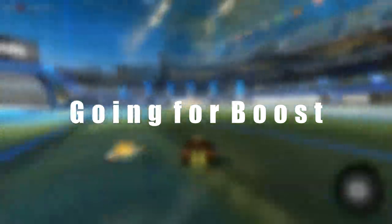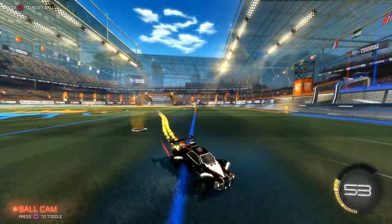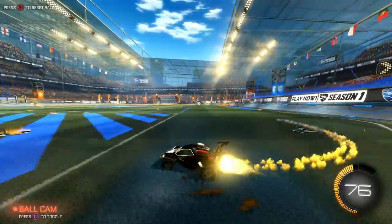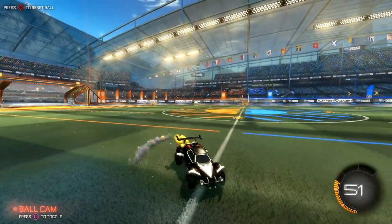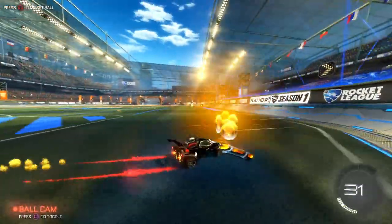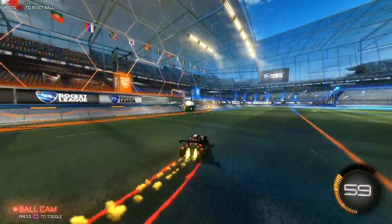Scenario number six: going for boost. I see this a lot when I'm playing — people turning off their ball cam for too long to find the boost, although the opponent shoots straight at the net. It's okay to turn off ball cam if you're not 100% sure where the boost is while going back, but consider switching back to ball cam right after you've spotted the boost to be able to adjust your position and take small pads instead of the big boost if necessary. It doesn't help if you have full boost but the ball is in the net.